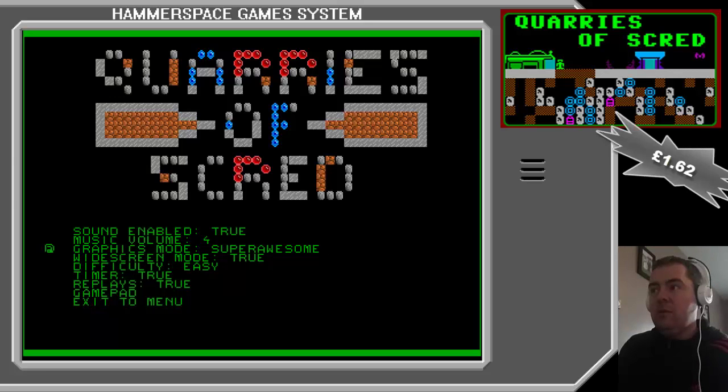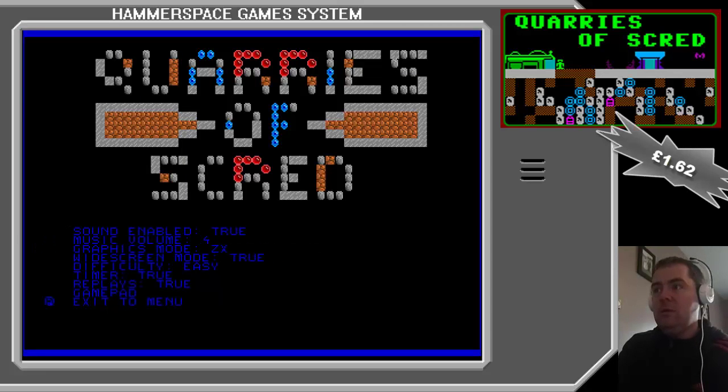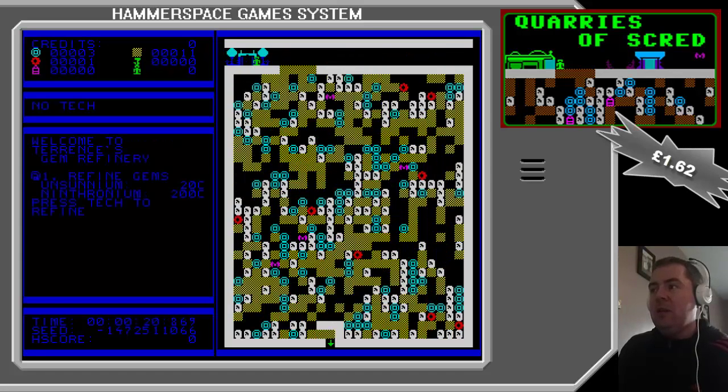If I go back to the title screen, let's try a different mode — let's try the Spectrum mode. And this is the Spectrum mode, and as you can see it's in a true Speccy style graphic which is really cool. I haven't managed to get down to the bottom of any of these levels yet, so I'm not sure what's down there. I think it's a bonus — it's really hard to get right down to the bottom without blocking the escape room as well.